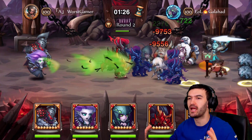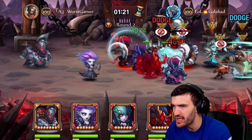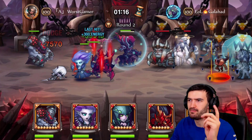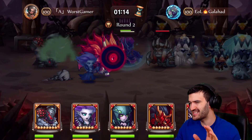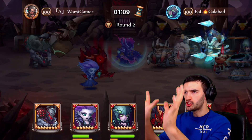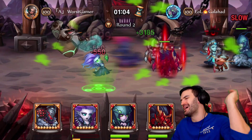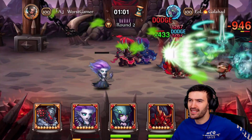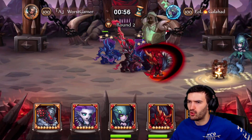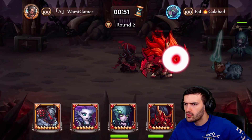The more heroes he hits, the more clumped up they are, the more damage Beltor's gonna do — that's the strategy. If you can find heroes that will push your enemies back, this guy will go in there and... oh, he's already dead. That's what happens when you don't have any items on your hero, no equipment at all.